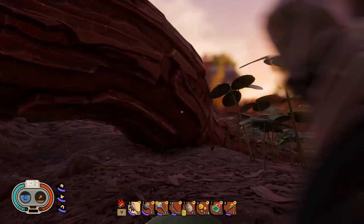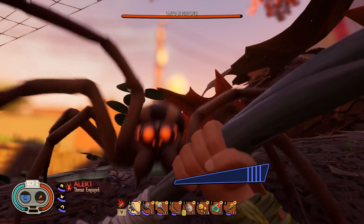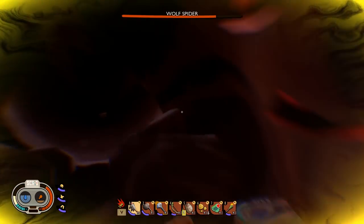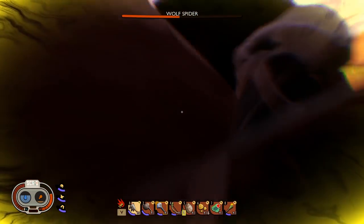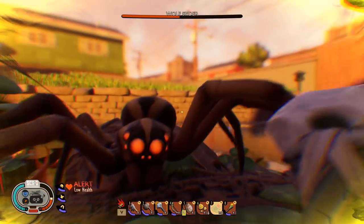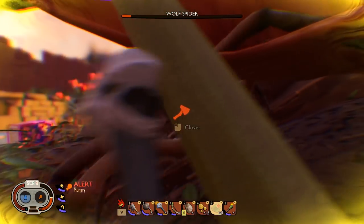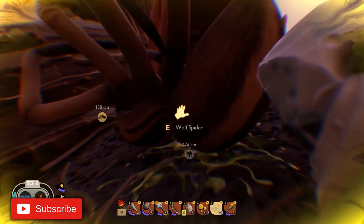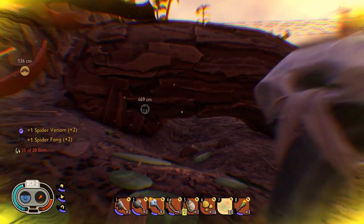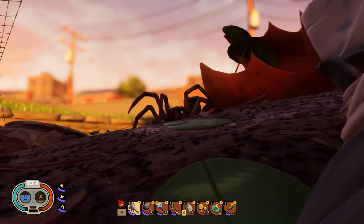Now we get to the wolf spiders — these are a pain. If you can take some health down with arrows first that helps, but I'll show you how to club them. If you block they'll still do a bit of damage and you'll get poisoned, but the poison isn't too strong. The spider needs to be facing you at a certain distance to do a pounce attack, so if you get close it'll walk backwards. Get behind or to the side of it and it can't attack — it has to turn around, giving you vital time to hit or block. Take some bandages because you'll need them after the fight.